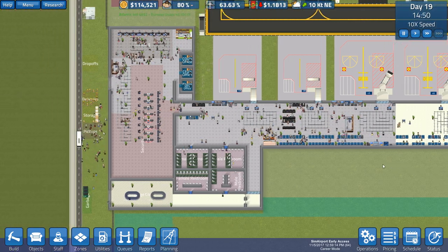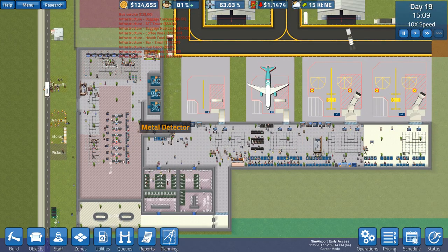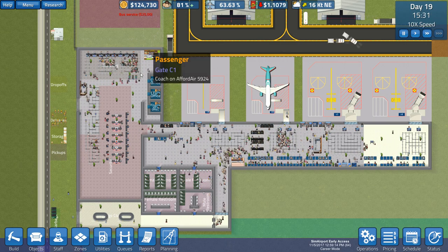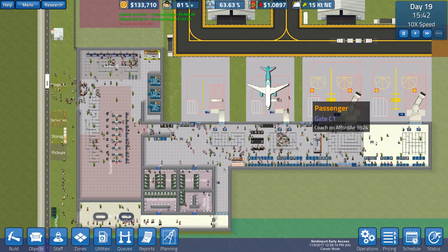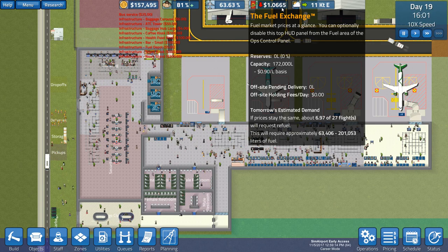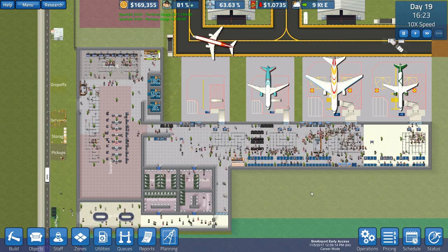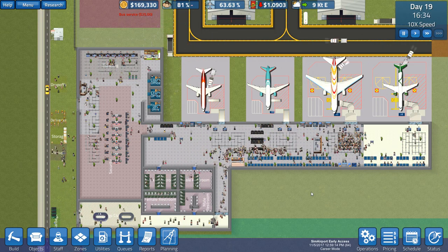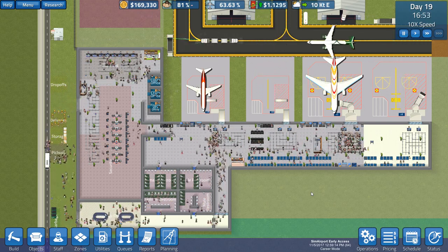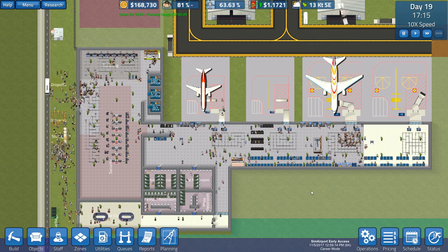Meanwhile, let's keep that speed going. It looks like everybody's going through security just fine. Ticketing — not too much of a mess, which is kind of a surprise considering the massive number of flights that we have going through. Let's try to keep an eye on our fuel as well. It would be nice if we could set an auto buy status or something like that, but then it would really take out the challenge.